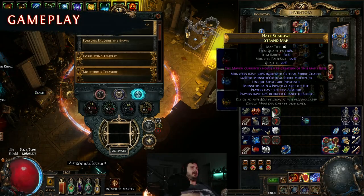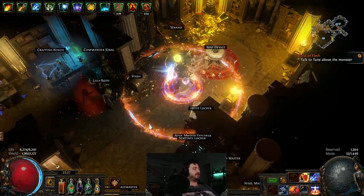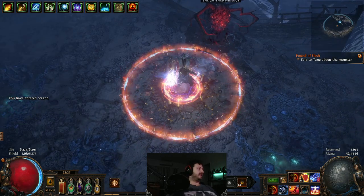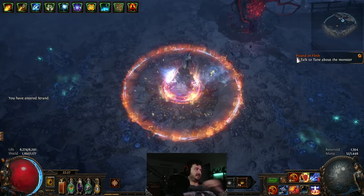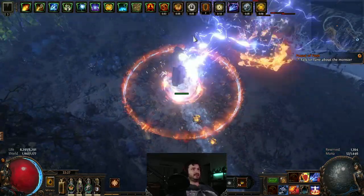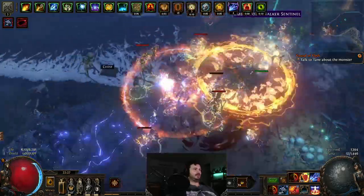Loading up a Strand map — this one has possessed unique bosses and less armor, which hits our block chance but isn't a game changer. Note that this doesn't have the correct gear and I'm not running lightning penetration either, so the damage is lower than it should be. Even with scuffed gear it just rips through everything with no issues.